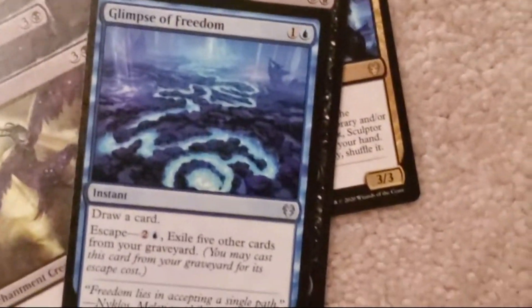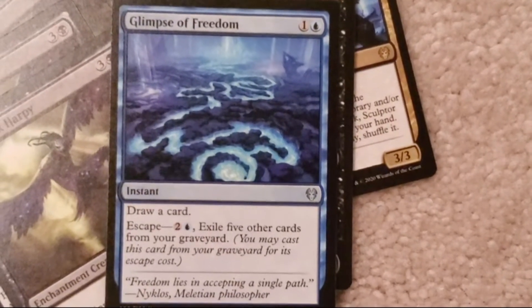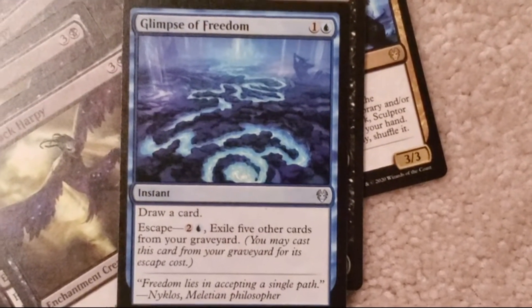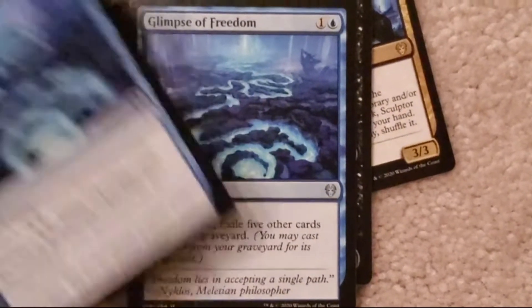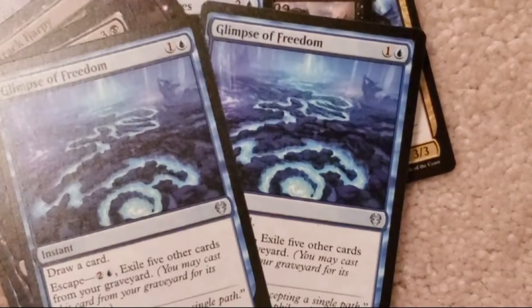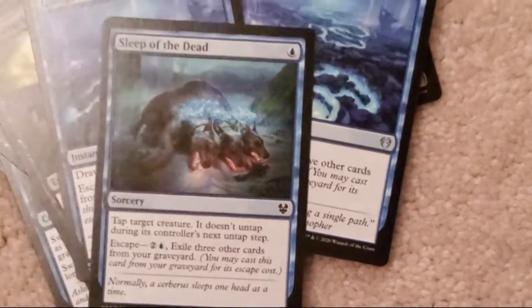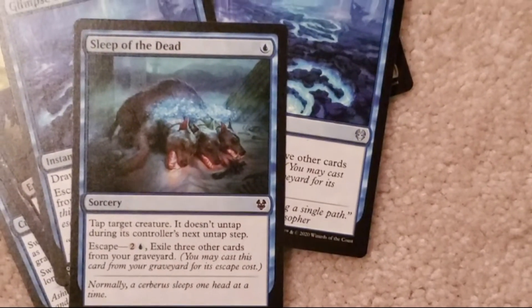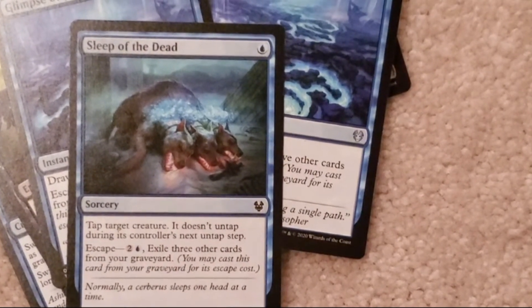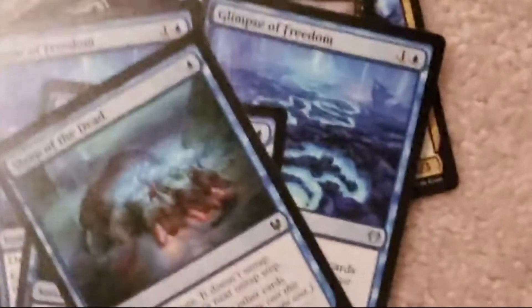Glimpse of Freedom: one colorless, one blue. Draw a card. Escape: two colorless, one blue — exile five other cards from your graveyard. Sleep of the Dead: one blue. Tap target creature — it doesn't untap during its controller's next untap step. Escape: two colorless, one blue — exile three other cards from your graveyard. There's three of those.